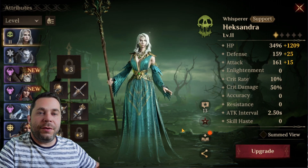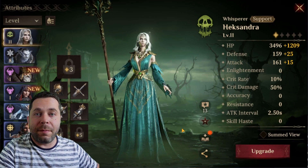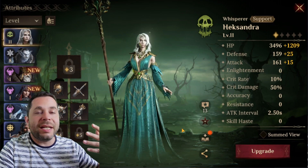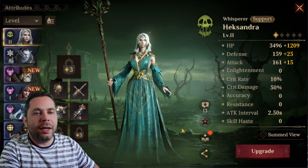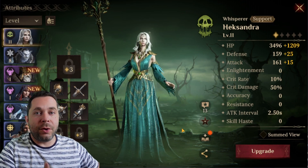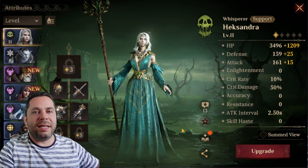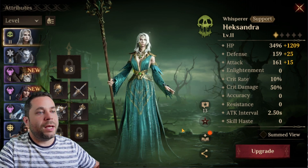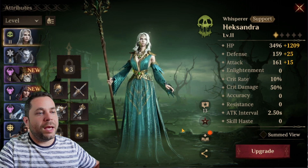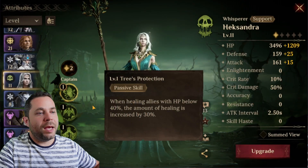Hey guys, it's Burgas here. In this video I'm going to check out Hexandra - she is one of the best healers in the game right now. You can actually get her for free; she is part of your journey as you go through the different zones. There is a point where you can get her basically for free, guaranteed.